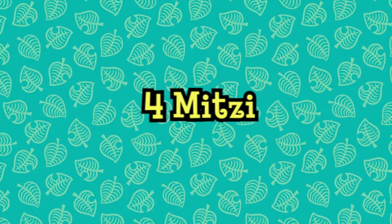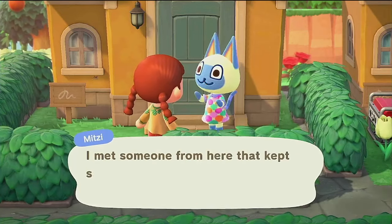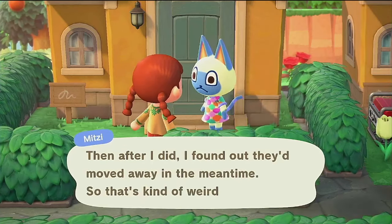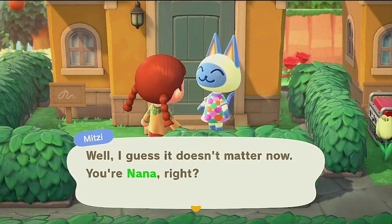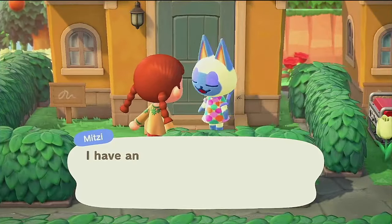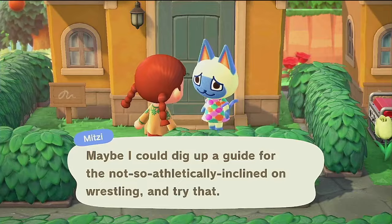Mitzi is a normal cat villager that has appeared in every single Animal Crossing title to date. Her coloring seems to suggest that she is of the Persian cat breed, while her name of Mitzi might reference her coloring, which makes it look as though she is wearing mittens on her paws. Her catchphrase is 'mew,' a common sound associated with cats, and something that makes everything she says absolutely adorable. As a normal villager, she is super easy to befriend, making her an easy choice to try and attain a coveted villager photo from.